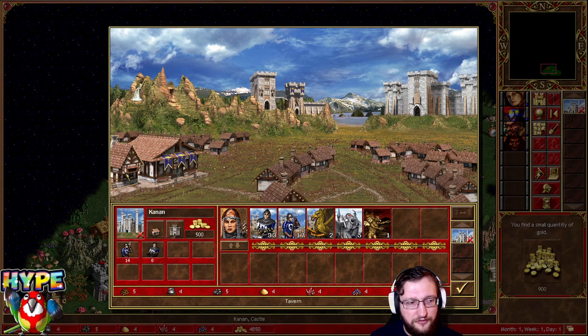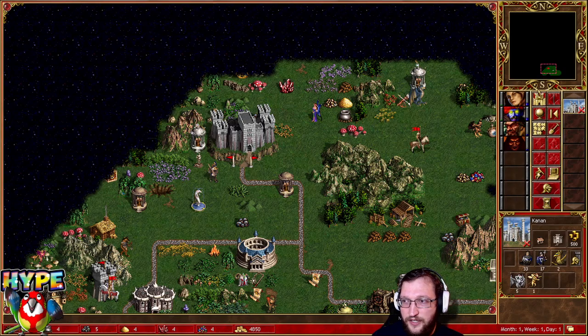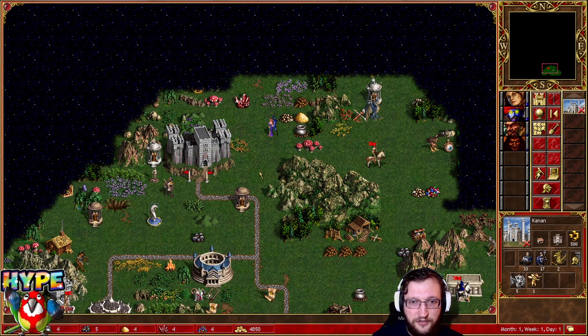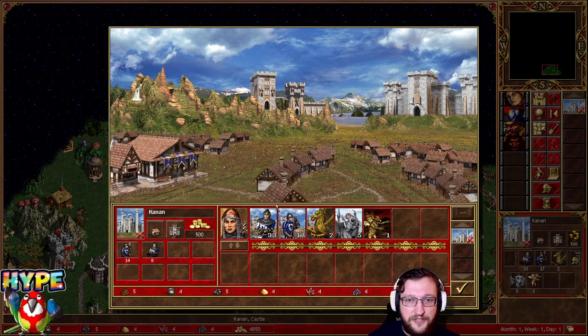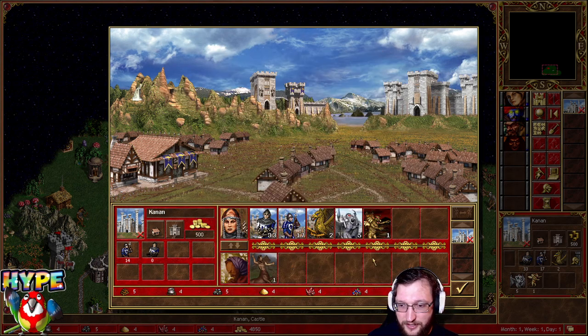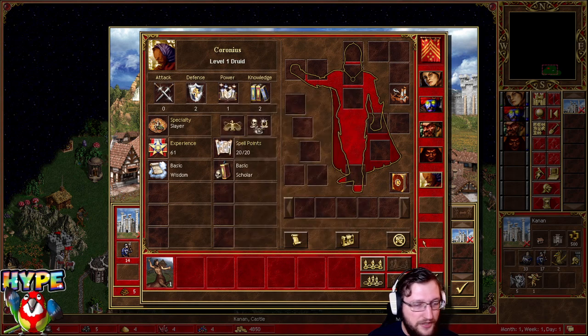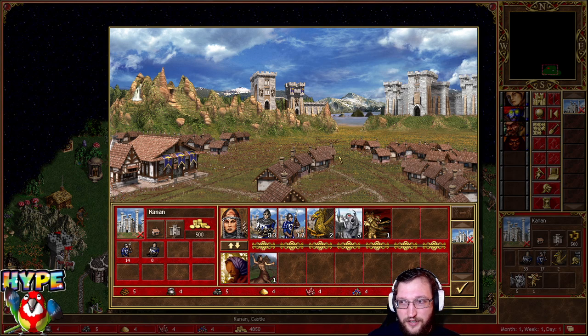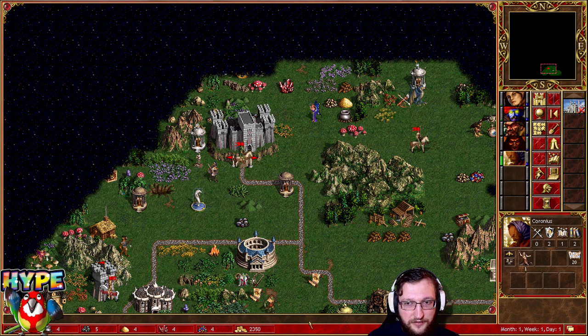Usually at day two you really want to do things — creature banks, creature dwellings, hives — and in the best case also reach the side towns to take them and use them for better chain training because of the tavern. We got Coronius, so we have a lot of Sorcerer heroes already. When you get a Sorcerer hero it's also possible to put them in the town to learn all spells, but that depends on you because usually the major hero on this template will give you what you need.